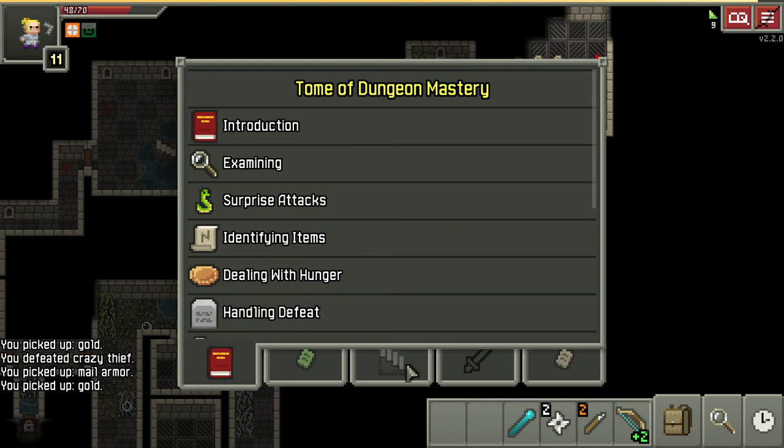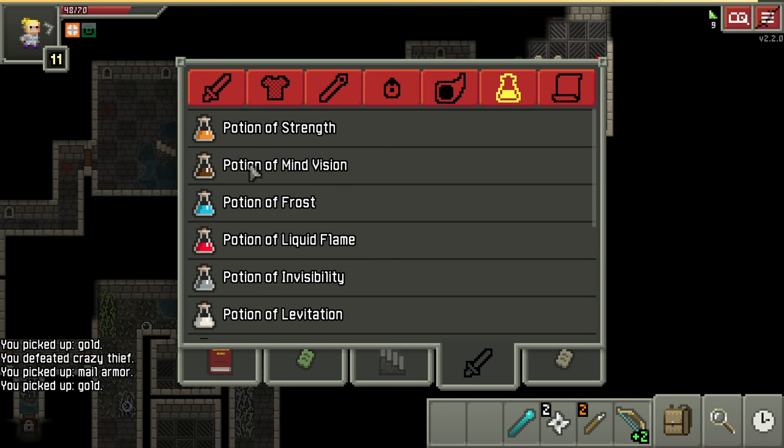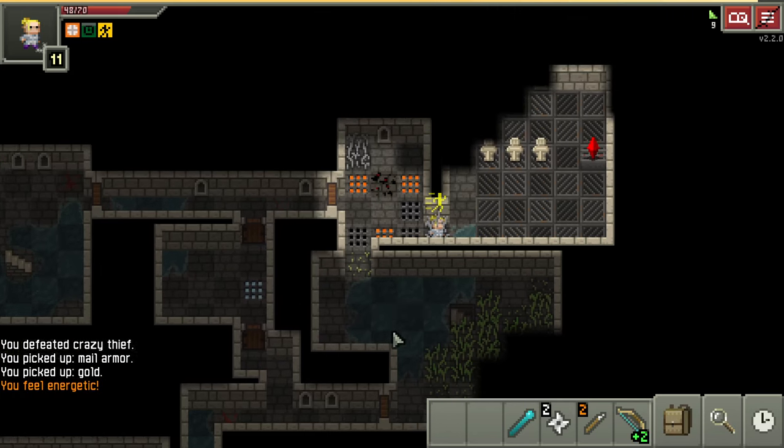Let's drink the most recent potion we picked up. When I get scared I like to go see if I've identified liquid flame yet, because that's the most dangerous one. There we go - yeah, we have identified it, so I can drink this one and not be too worried. Okay great, it was haste.